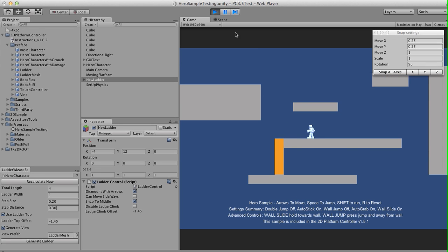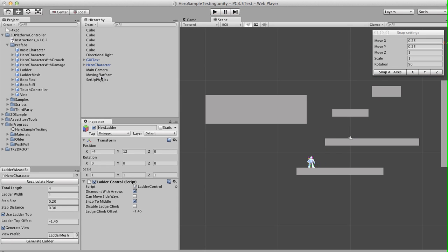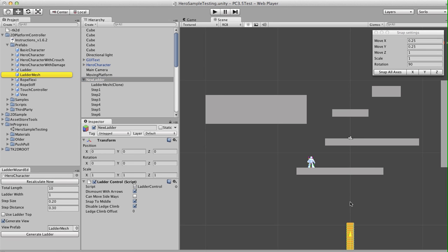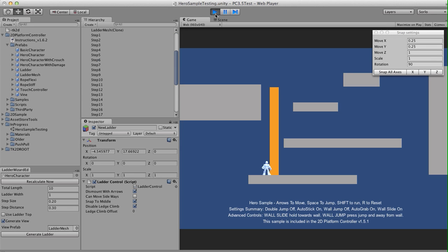So we can still create the old kinds of ladders. Let's get rid of this ladder and go back to our ladder settings to turn off the ladder top. Let's make a long ladder. This ladder just keeps climbing at the top — that might be useful for some kinds of platform games, maybe some old legacy style retro games.